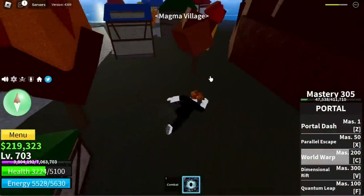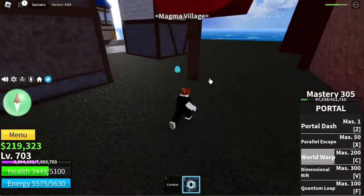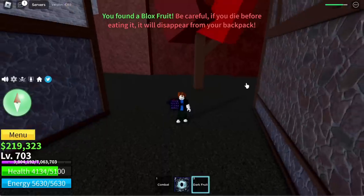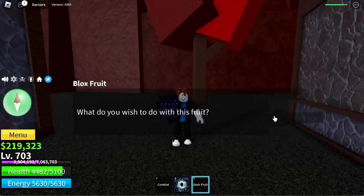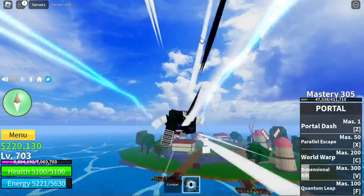Next up, the Volcano or Magma Village. The egg location is near the Soul Cane. We got a Dark fruit — not bad! We're getting lots of different fruits. We'll store this one.